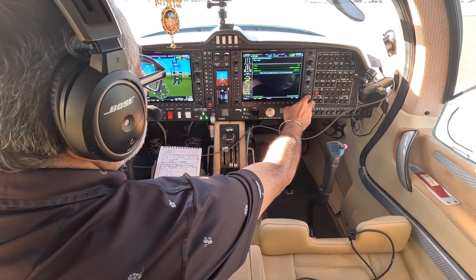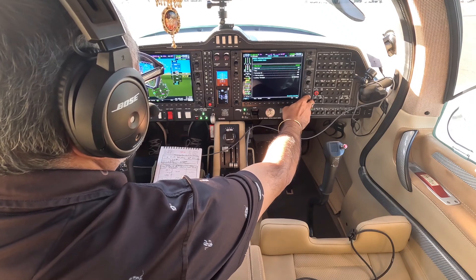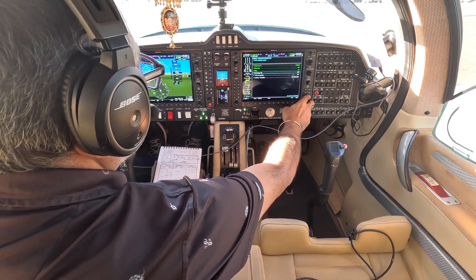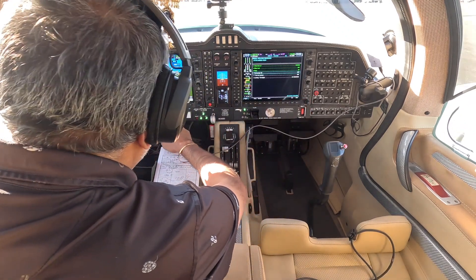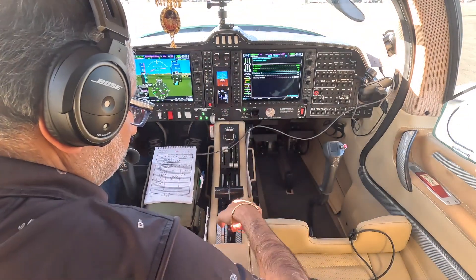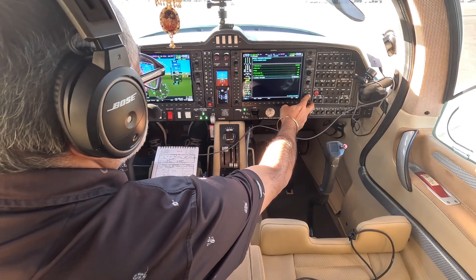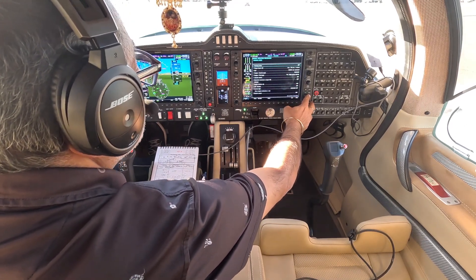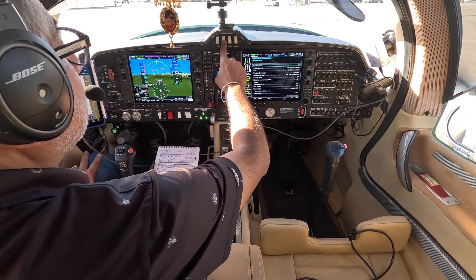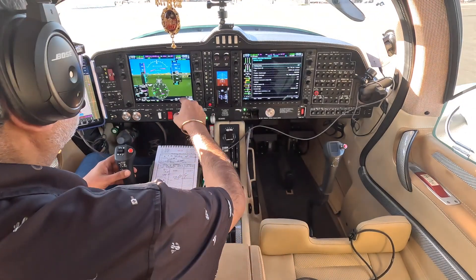Van Nuys Tower, Pipeline 4707 Kilo, Skylane, Encino Reservoir, information Victor, looking for a northbound transition. Tower: Can I get the call sign for the pipeline? Pipeline 4707 Kilo on the Skylane. Pipeline 4707 Kilo, Van Nuys Tower, northbound on the west side, transition approved, altimeter 30.07, at or below 2,500. Readback: At or below 2,500, 30.07, 07 Kilo.